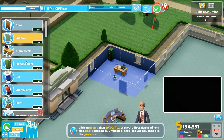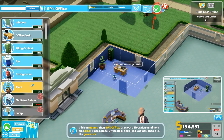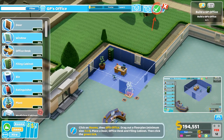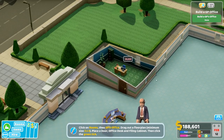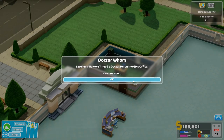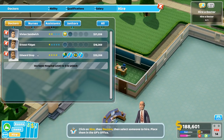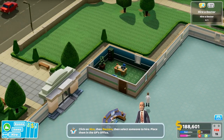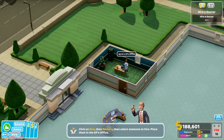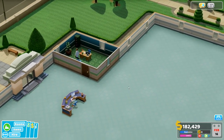A plant - everybody needs a plant! Perfect. All right, that's good. Check mark. It is excellent. Now you need to hire a doctor to run the GP's office - hire one now. Okay, hire. Doctors - we gotta go with the good ones. Oh my gosh, thirty-five thousand dollars. Let's do it. Work in GP's office. Thank you for doing that. Hospital's open! All right, cool.